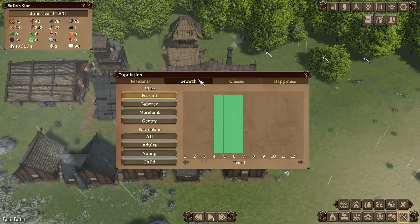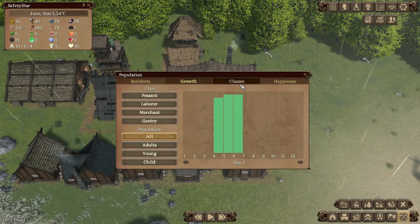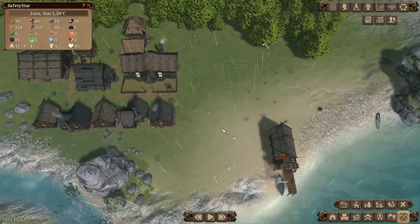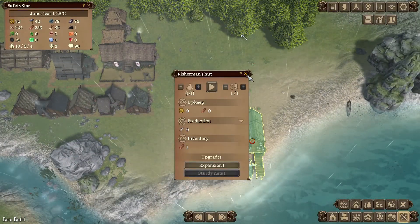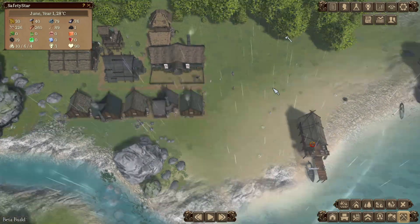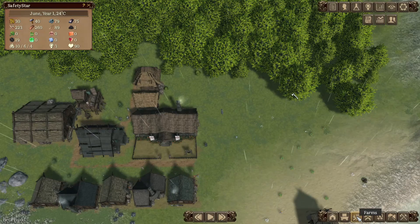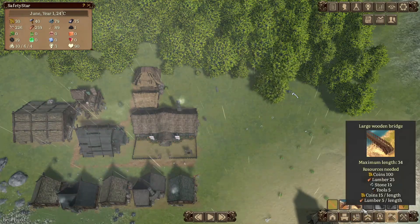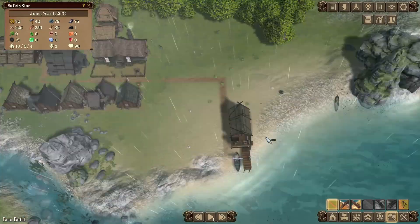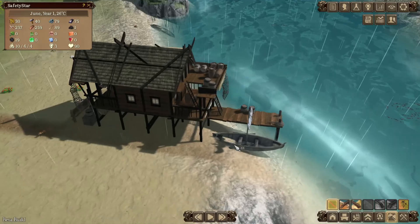We've got Helena and Maud. Growth is fine. Population isn't increasing all that much, so I'm imagining there's something I'm not doing to increase that. We're nearly getting a fisherman — let's make a fisherman, and when someone is ready they can go be a fisherman. I'm going to need to expand that road. Maybe the roads could do with something different there. It looks connected to me.